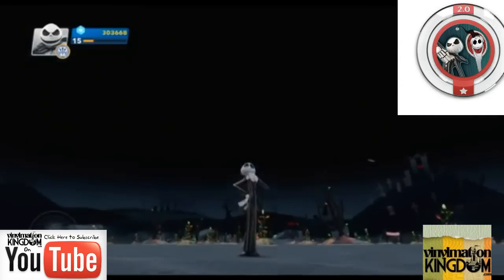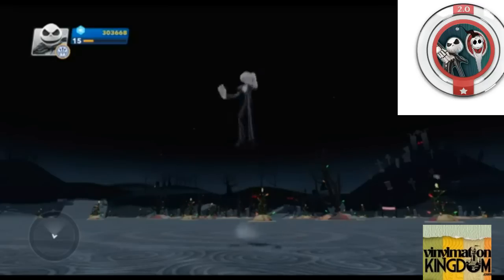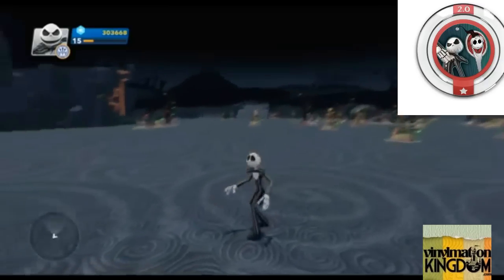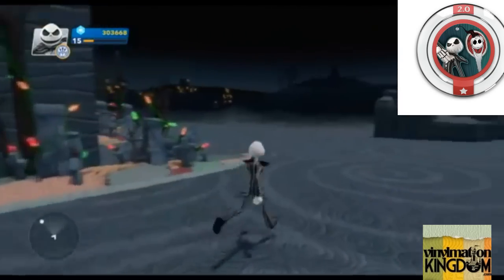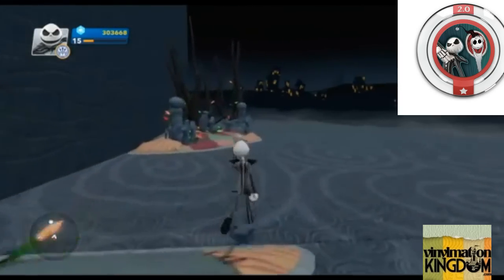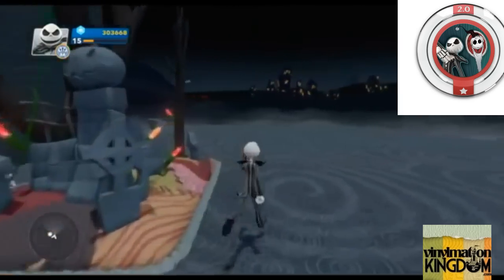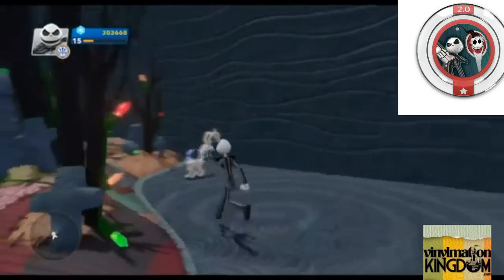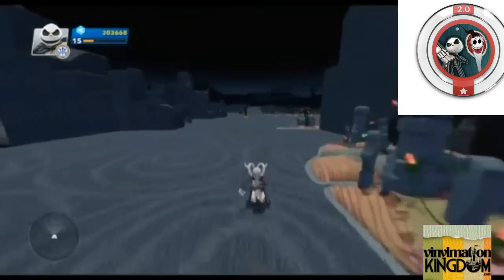Hey guys, this is Abraham from Infinity and Beyond, presented by vitalmationkingdom.com, with another power test profile. Today we're going to look at Sandy Claws Surprise. Jack Skellington is getting prepped for Christmas — he has to go collect his reindeer. Just gonna go ahead and grab him real quick, and now he's going to go get ready.